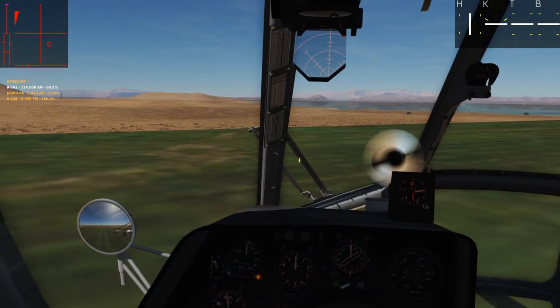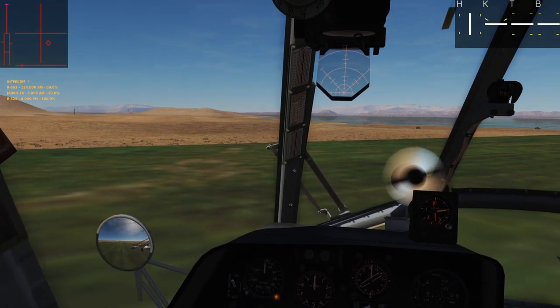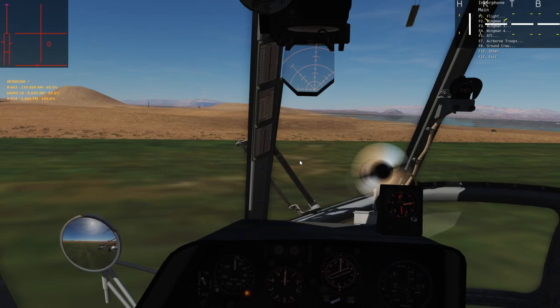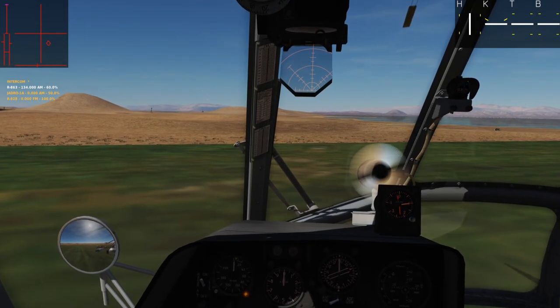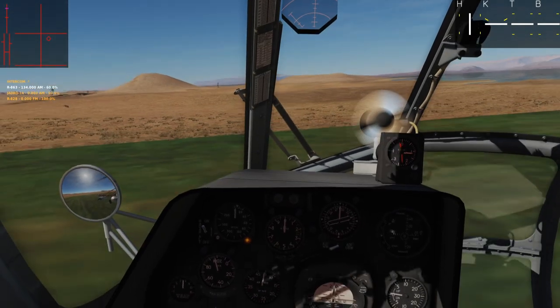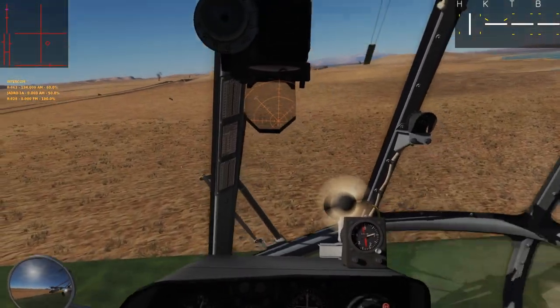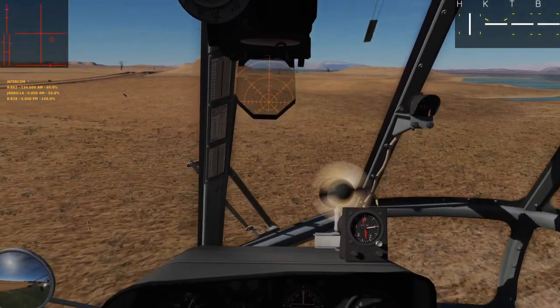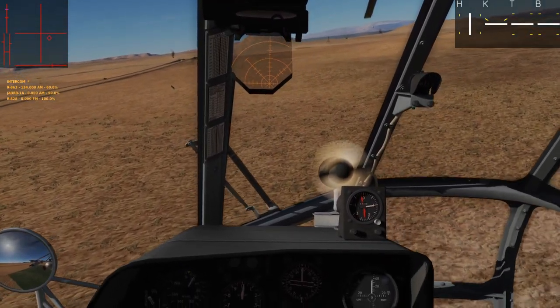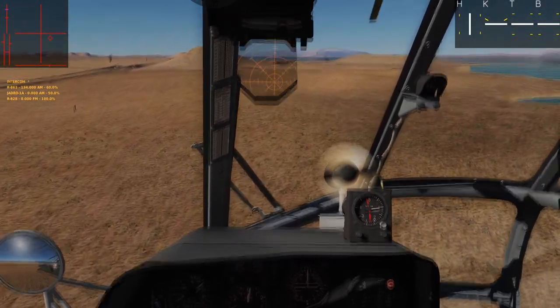Hey guys, welcome back. So this was the first flight of mine since the Speed and Angels tournament a couple weeks ago, and we decided to hop on to the Persian Gulf at War server and see how that was going. They were in endgame, which means there's basically just a couple airfields left, a couple of SAM sites on the ground, and that's pretty much it. The easiest way to deal with that and finish everything up is to get into a couple of helicopters, take out what's left on the ground, and then go drop some troops on the airfields. So that's what we did.